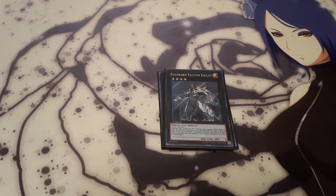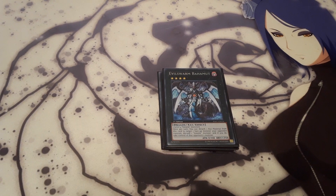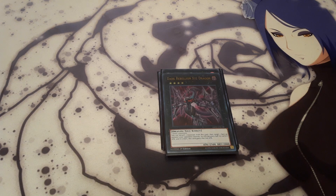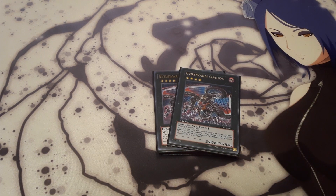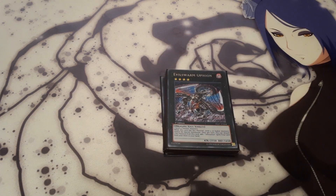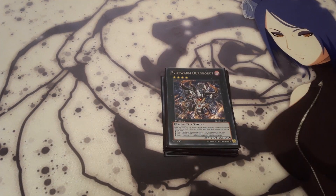One Exciton Knight. One Number 101. One Evil Swarm Bahamut. One Dark Rebellion Xyz Dragon. Two Ophion — this is kind of the main reason I decided to play the deck. Basically if this monster has Xyz material, your opponent cannot special summon level 5 or higher monsters. And once per turn, you can detach one material to add an Infestation card from your deck to your hand. One Ouroboros. And then I decided to run a couple of Link monsters, which you can replace with other Xyz or whatever you feel would be better in the deck.